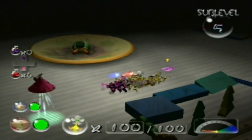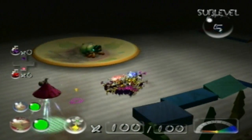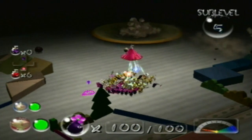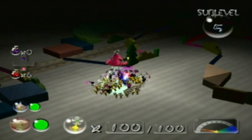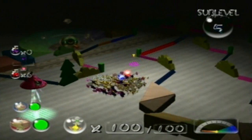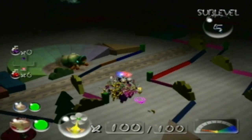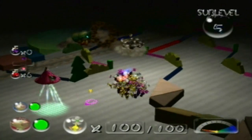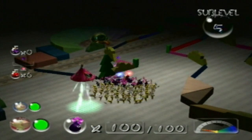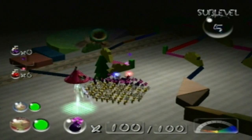They come out and shoot boulders at you. They are very annoying and they are the reason why I've heavily disliked this sub-level. In some layouts including this one, it's almost impossible to be safe from them unless you destroy them. So we're going to have to quickly deal with these guys to make this sub-level easier. Thankfully we've got some barriers to protect us, but it's not enough — we need to kill these guys.